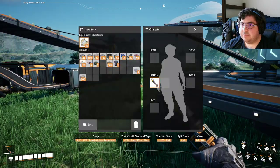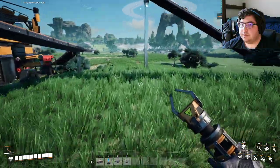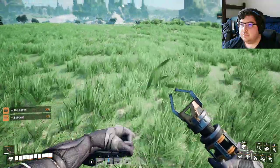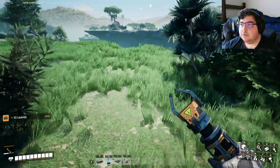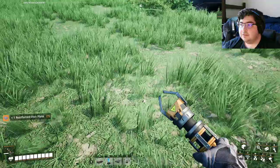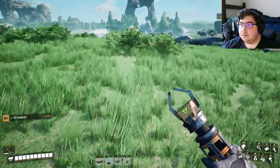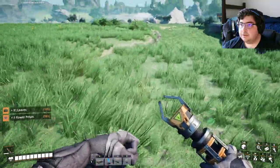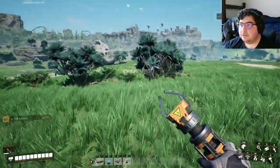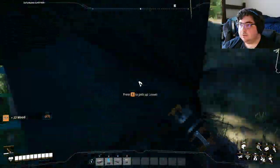Going to grab some more foraging material. Do I have enough room in here? I should be fine. Before I forget, I think over here I have my plate — is it still out here? Did it despawn? Nope, my plate is still here — yay. I hope you all don't kill me in the comment section about that plate just sitting out there rusting for a little bit. We got some wood out here too, that's good.